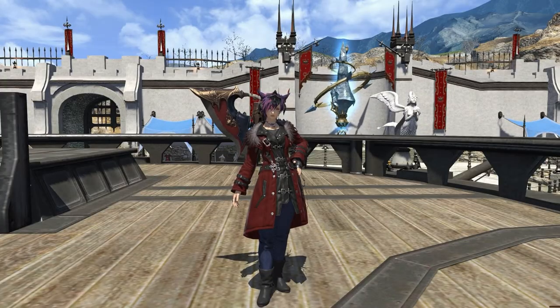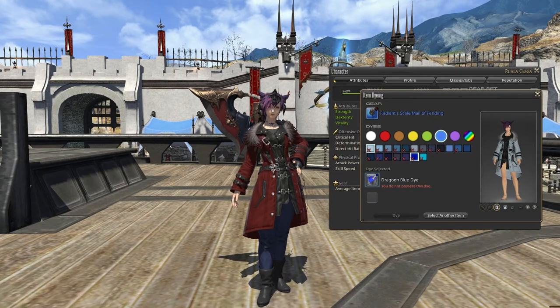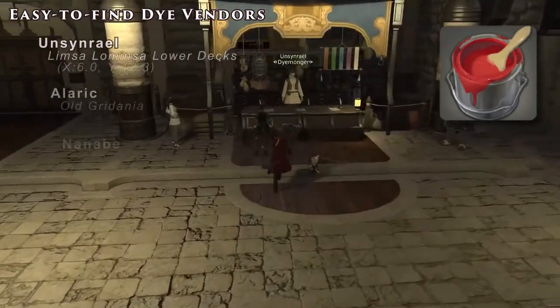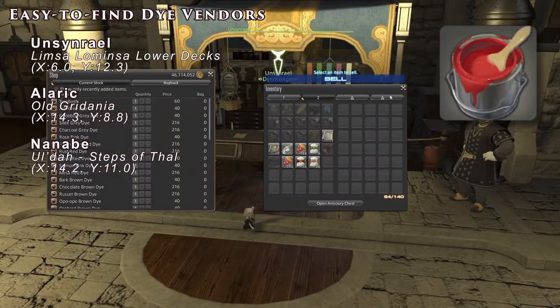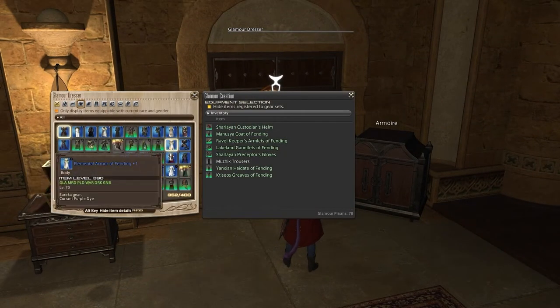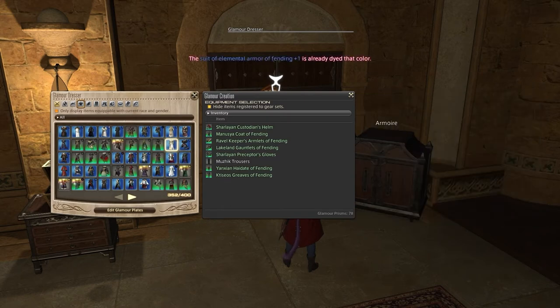Using dyes is very similar to using Glamours. Just right-click the item you want to change the color of and select Dye. Keep in mind, you can only dye items that have a small circle or hollow plus in the upper right corner. From the Dye menu, you can select a color as long as you have a pot of dye of the same color. Dyes can be bought from vendors — typically junk mongers — or crafted by players. A good tip: if you spend a pot of dye on a piece of gear before applying it to a Glamour Plate, you can reuse that dyed gear in multiple sets without needing to spend a new pot each time.